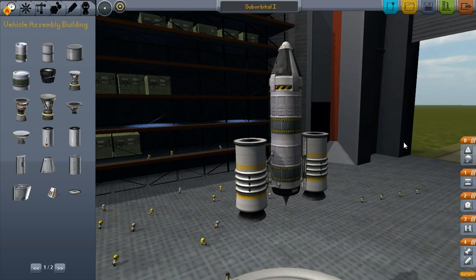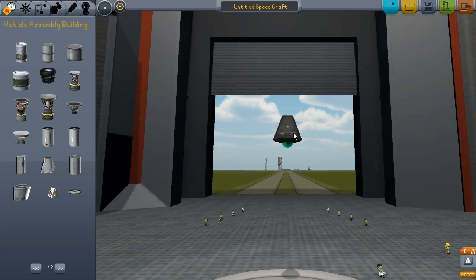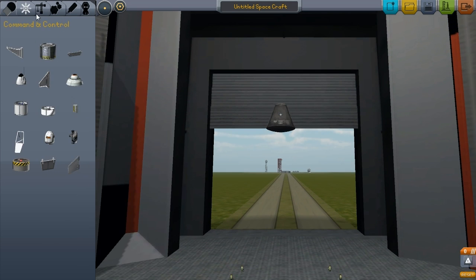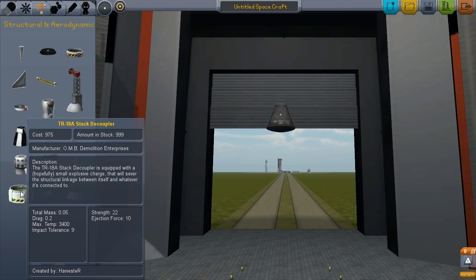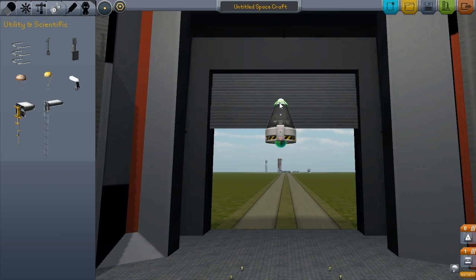This is the suborbital ship that we did last time. It ended up having a little bit too much power — probably could have been orbital, but oh well. Let's get rid of that and start something new. Same command pod. I don't think people really need to see my design process. This is going to be another easy one, so I'm probably going to skip ahead on this and you can just watch a little montage of me making the ship.